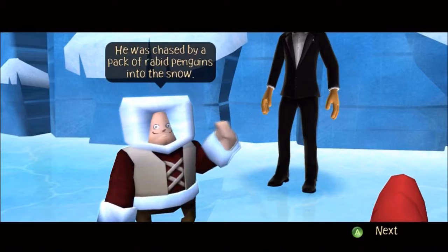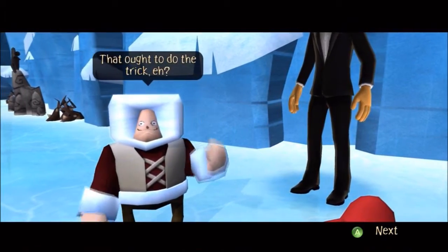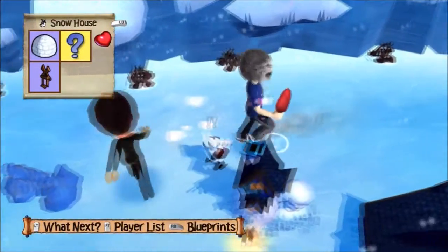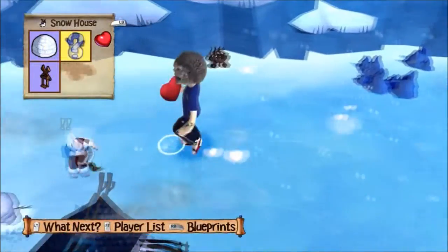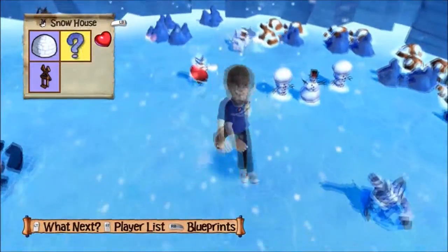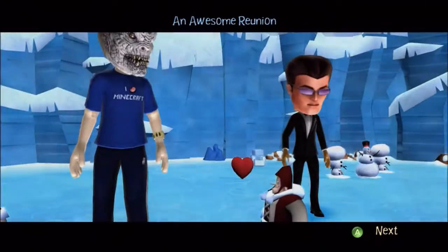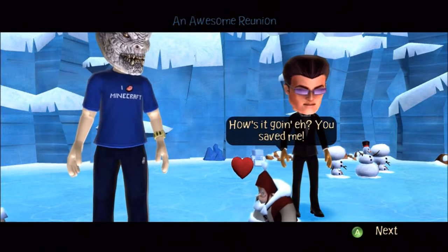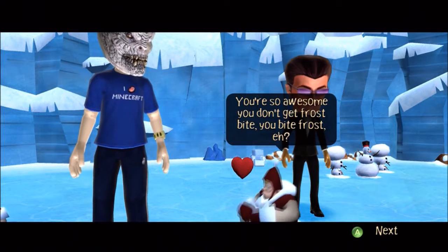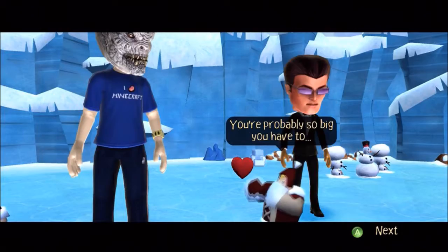He was chased by a pack of rabid penguins and he froze solid. Pick him up and place him next to the fire pit — that ought to do the trick. I quite like the comedy in this game. Did you put a love heart on the house? Yeah, I put a love heart on the house. Don't put another one. I'm kicking that away because I don't have a clue what to do with it yet. So we can make more igloos if we want.